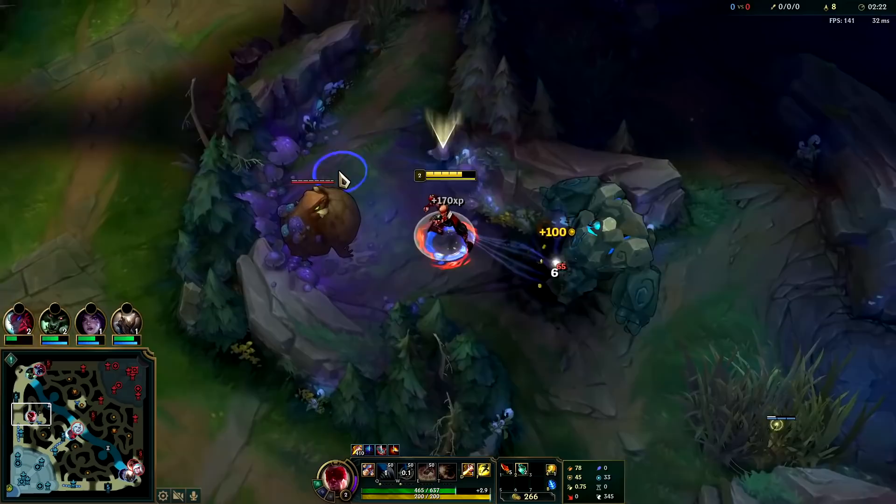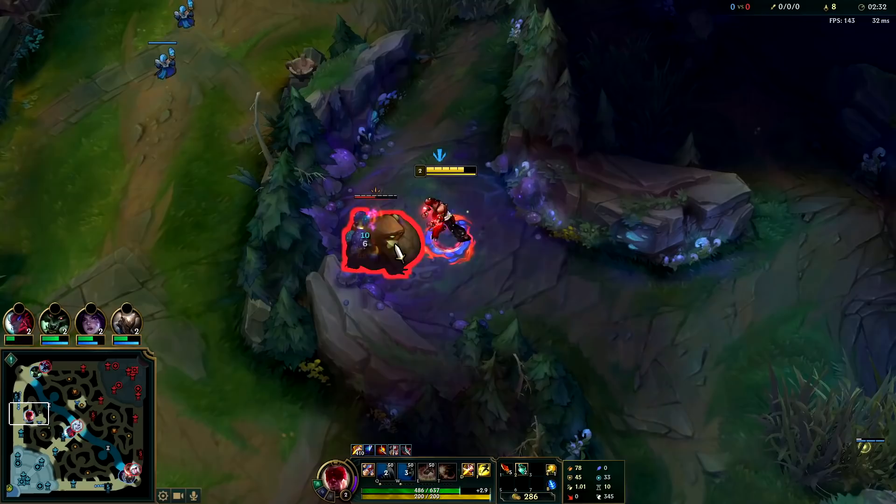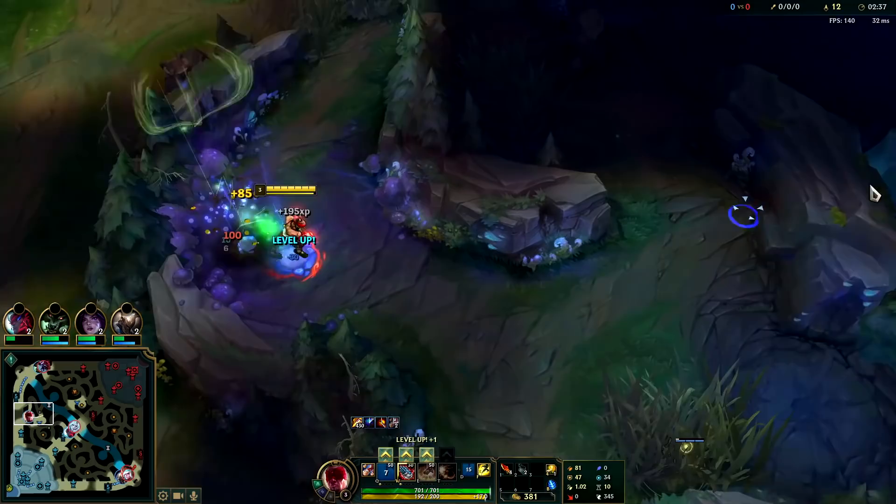Just get in the habit of kiting. It's really useful for chasing people down and getting to your camps faster. You want to try to use the second Q as late as you can — it's more of an execute than a raw damage tool. A lot of Lee Sin's combos revolve around using his Q2 last.